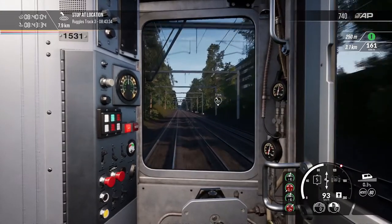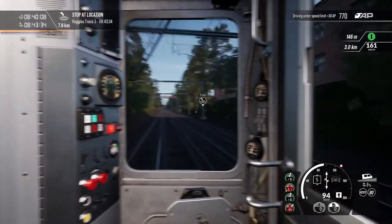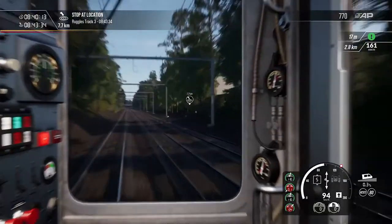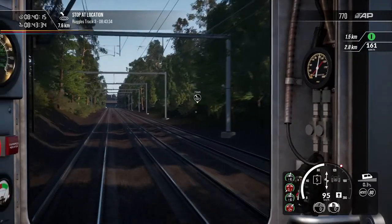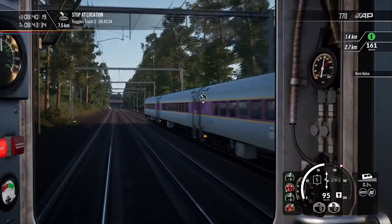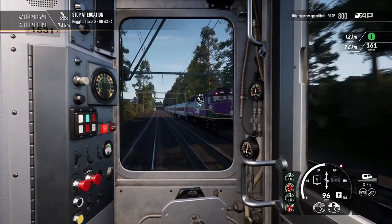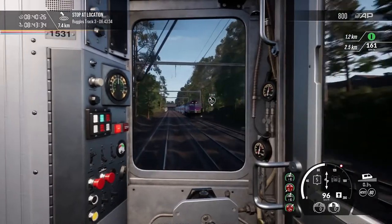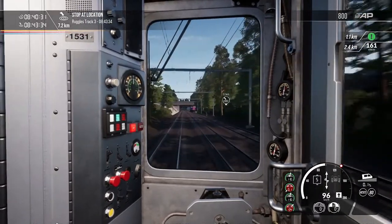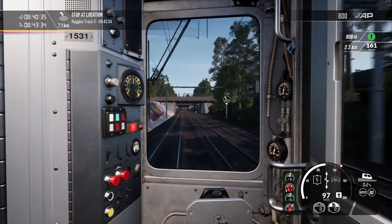It is a train simulation game on all consoles. You can play it across all platforms and PC — it's originally on PC. If you want to go out and purchase that, I suggest that you do so. Oh look at that, there goes another train, another CTC passing us — really fast, look at her go. We're almost hitting 100 miles an hour now. Next stop: Ruggles Station, track 3.